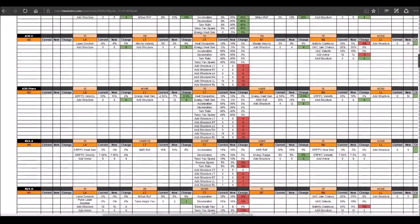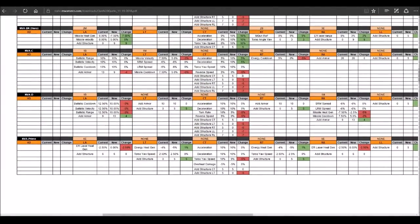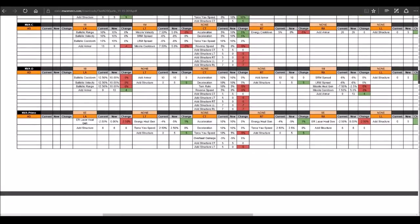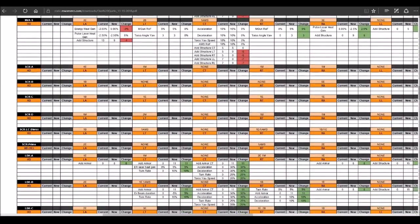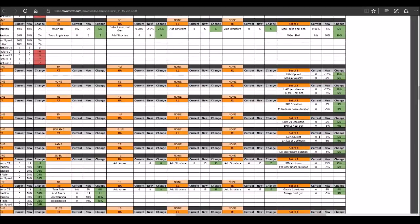The Nova is getting a little structure nerf, but the Nova did get scaled down, so it was to be expected that quirks would follow. Maybe it's a little too much — maybe they could have split the difference. Storm Crows are on the list but aren't gaining any quirks; all they're getting is the AP set bonus, which is nice to see.